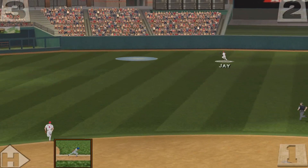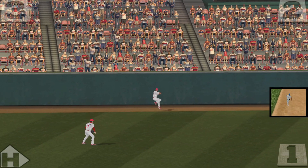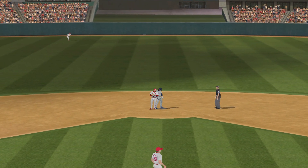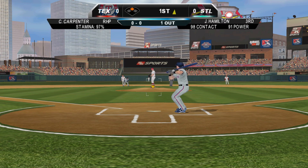This one's pretty well hit to deep left center. One bounce onto the wall. Now over to second, and he is safe at second. We got a good pitch to hit right there, and he took advantage of it — not trying to do too much. Now he's in scoring position with one out.